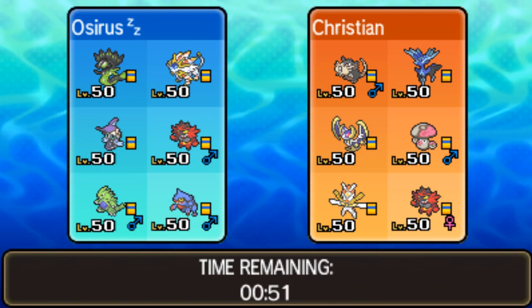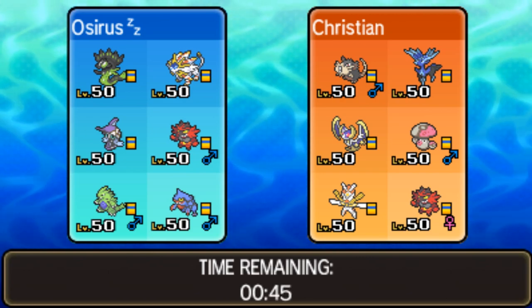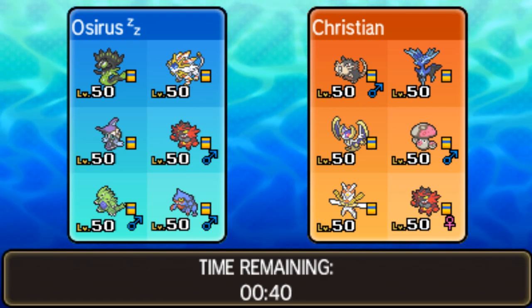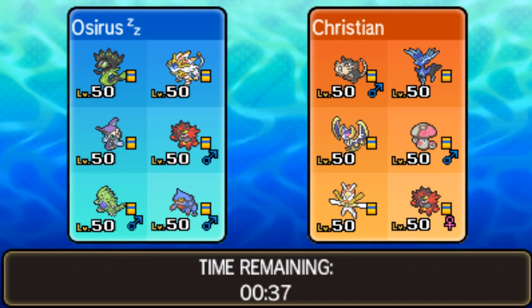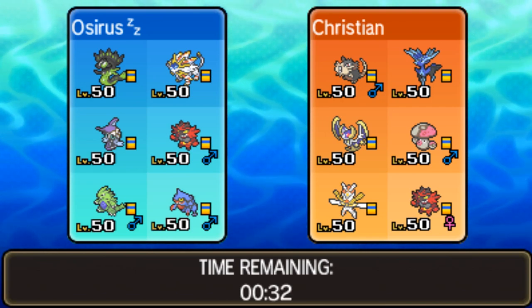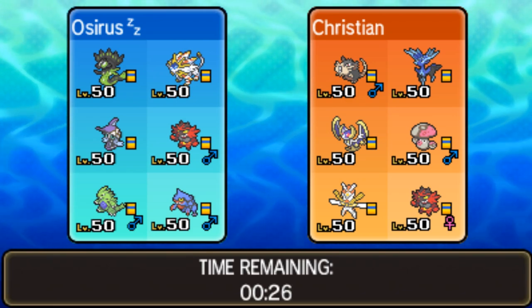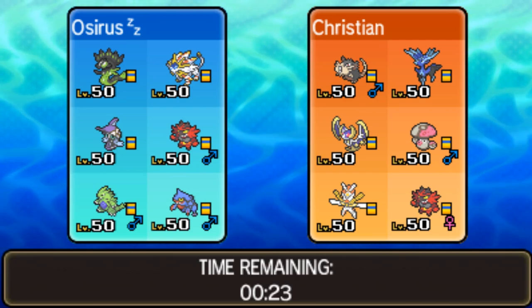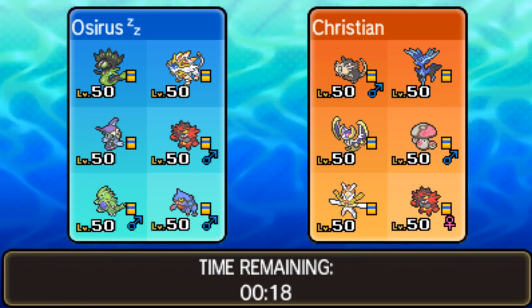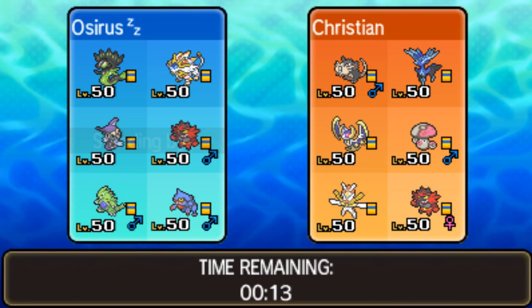Our game plan: lead Incineroar and Solgaleo, with Tyranitar in the back. I really want Zygarde in this match, but I'm not sure we can bring it without the Misty Seed boost. The one thing I'd worry about is Amoonguss if we don't bring Tapu Fini — Tapu Fini doesn't have the best time against Kartana, but we've got plenty to check Kartana with Tyranitar. Let's lock in and wish Christian all the best and all the style points for bringing that Alolan Raticate.